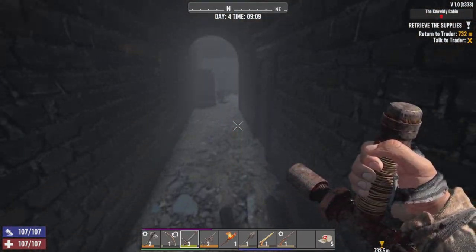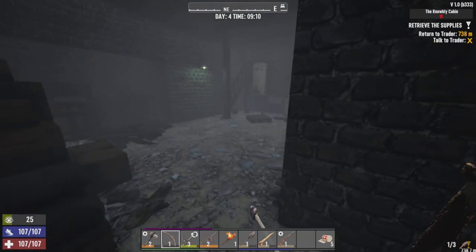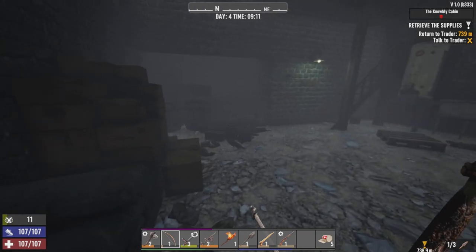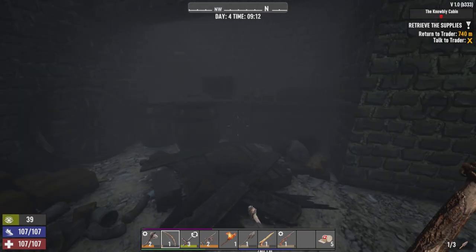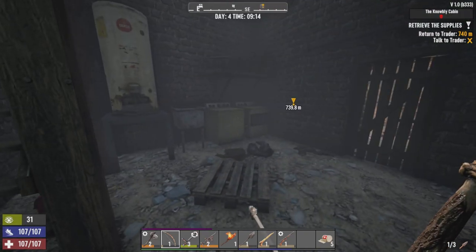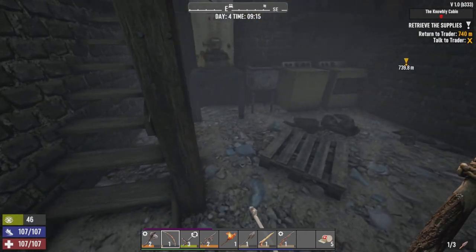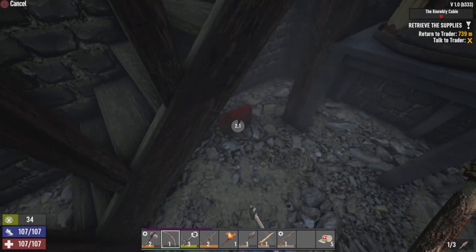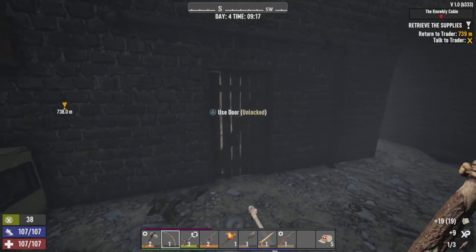Down into the basement we go. A little bit more around here. Let's try to do a little bit of a sneak. Doesn't seem to be any zombies around here. And hey! Keyrack — so we can unlock that. Anything in the old purse? Nineteen bucks — we'll take it. Old world cash is good for selling.